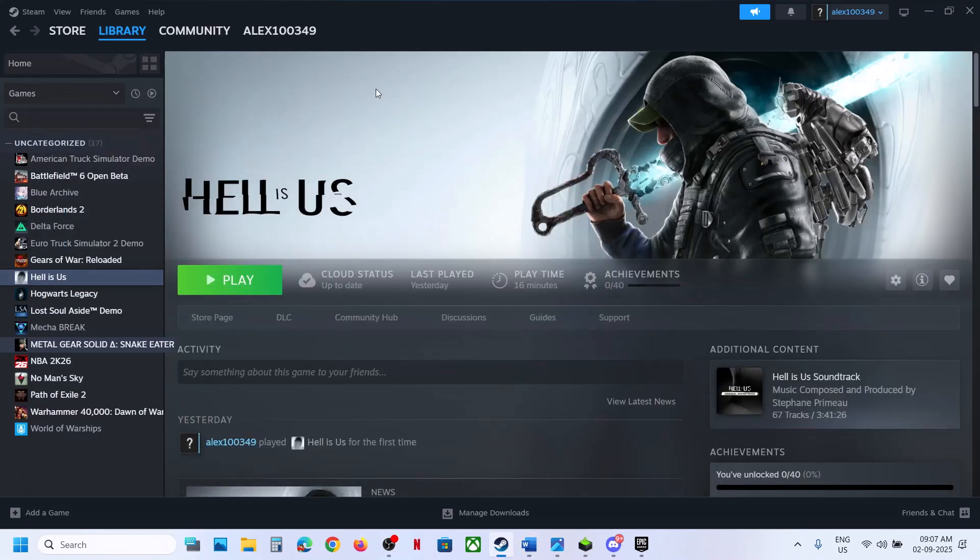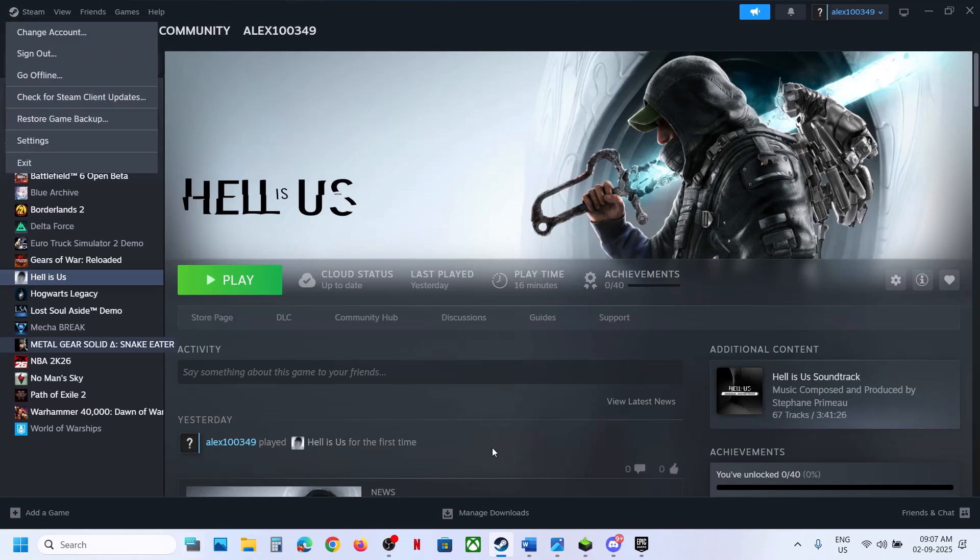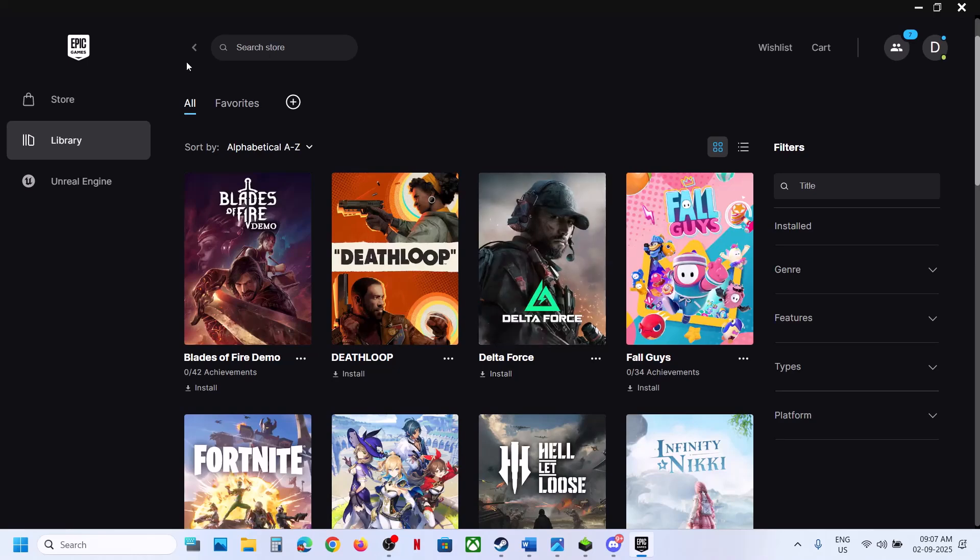If still not working, restart Steam or Epic Games Launcher. If you have the game on Steam, go to Steam, click on exit, and then relaunch Steam and check. If you have Epic Games Launcher, do the same thing.